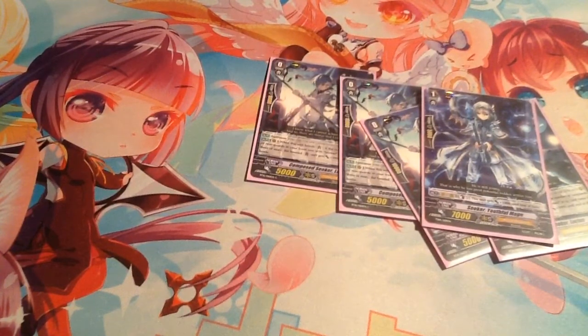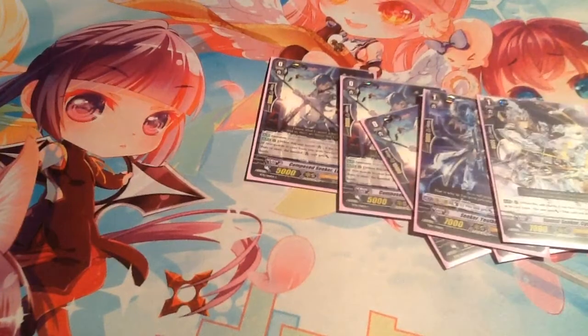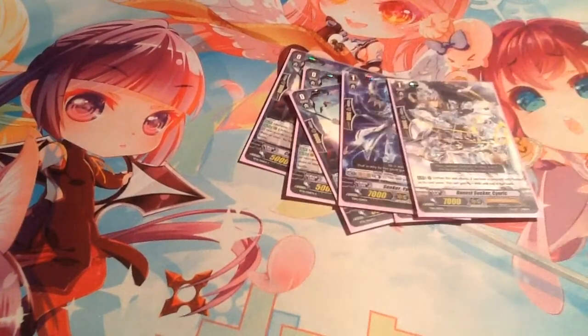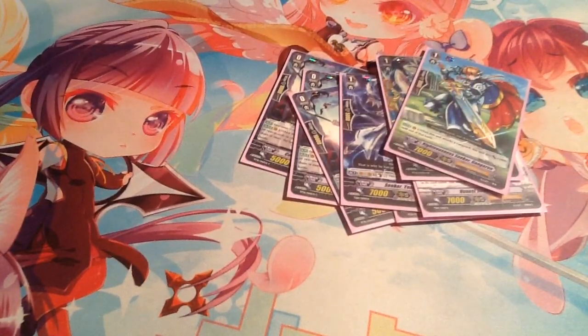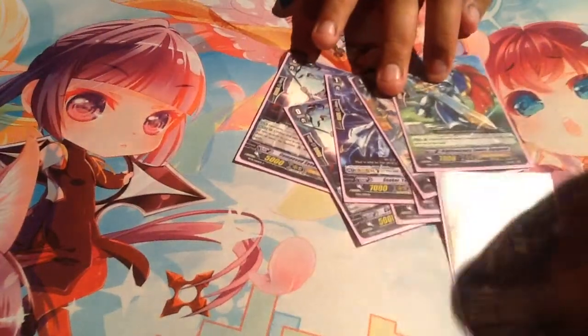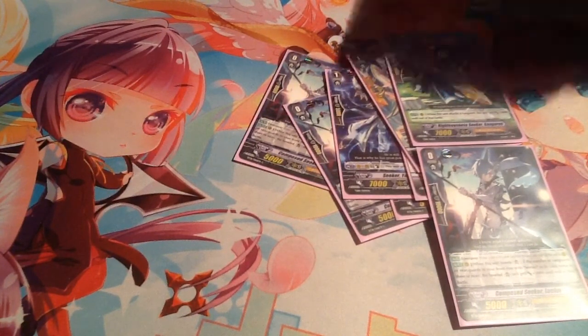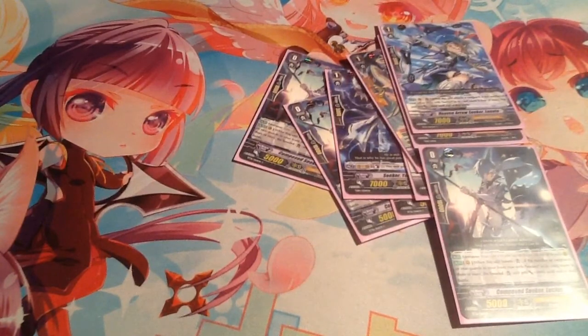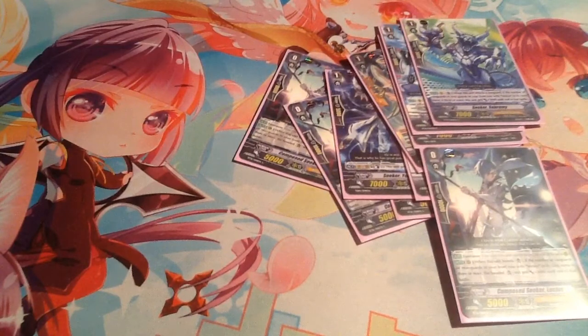But other than that, it swings for a big number, which is super nice. Your weakest column would be the Quentin Wall and the starter — that behind the starter would only be 15k, which is only a 5k block. Anything else makes it really good — it swings for 18k because they become 10k in the front row when they attack with an 8k behind it.